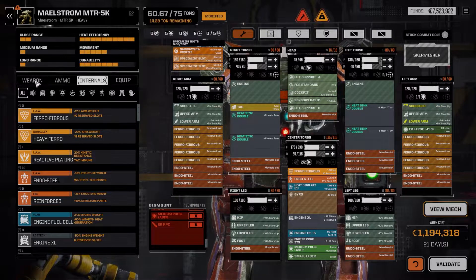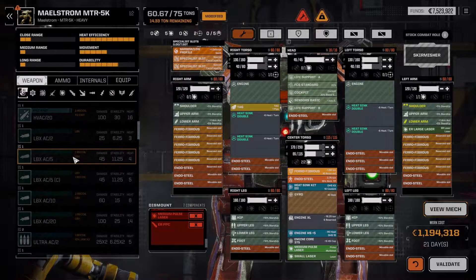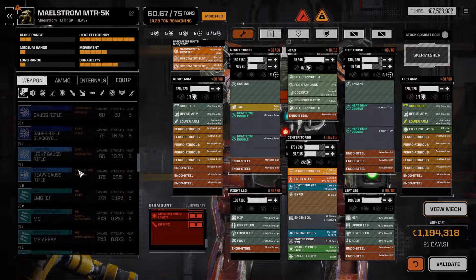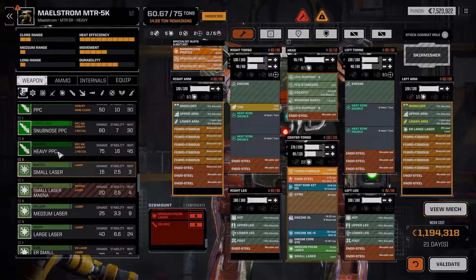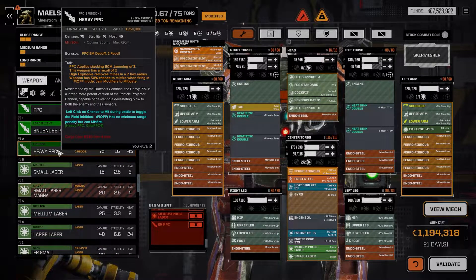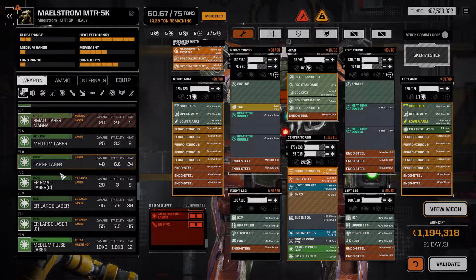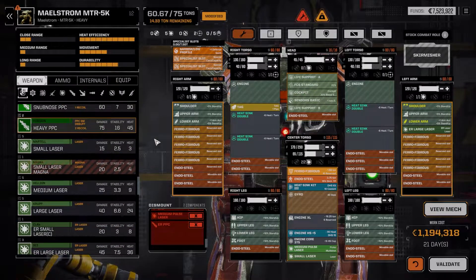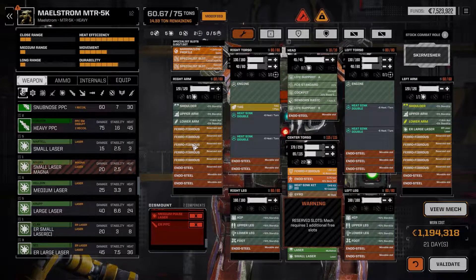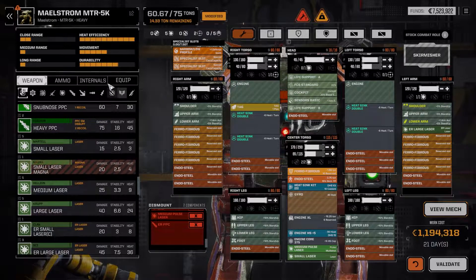Way overwhelming, but I need to give it weapons. We'll go with the lasers. We can go with a regular PPC or a Heavy PPC. Let's go with a Heavy PPC — I think we can afford it. Nope, we don't have the slots anymore. Well, this is getting complicated. We have too many slots being used up for reserve.